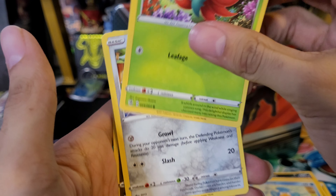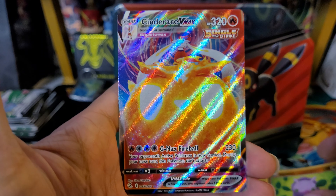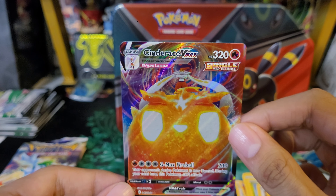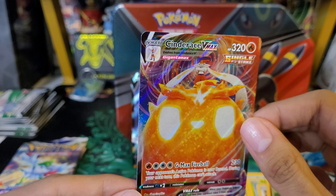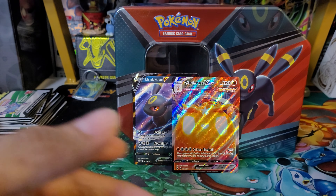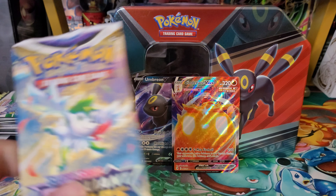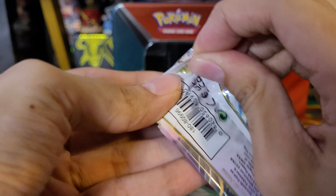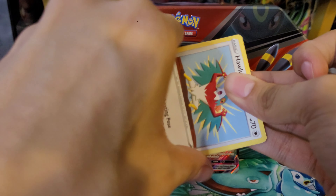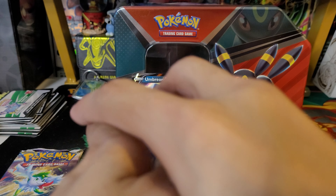Zero for two so far, onto Fusion Strike. Here's the code card. To the front: steel energy, Morpeko, Cufant, Heatmor, Shinx, Eevee, Panpour, Gossifleur. Goomy reverse, and we do have a hit — it is a Cinderace VMAX! Not bad, I will definitely take that.